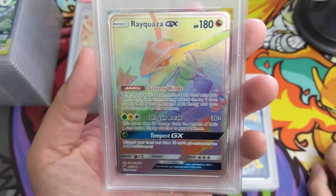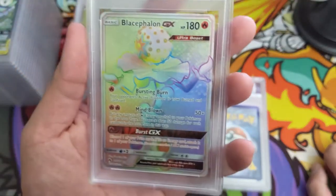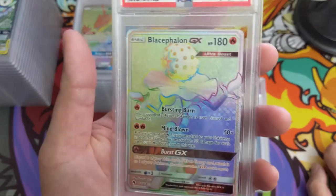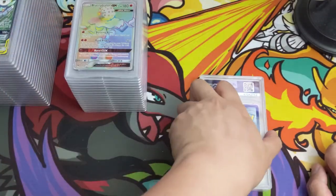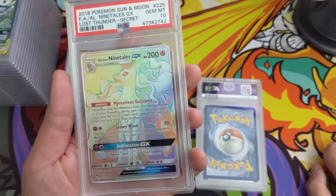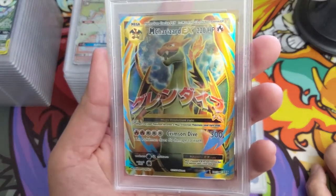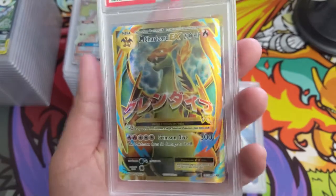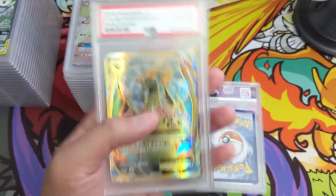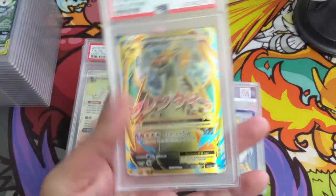Celestial Storm secret rare Rayquaza, PSA 9. I believe that was the chase card of that set. Also a Crobat and Lost Thunder Raichu — this one does have the 10, very nice, still a good card. And the Alolan Ninetales, another really cool card — Sublimation GX: if it's an Ultra Beast, just knock it out. PSA 10, really happy with that one. Oh look at this, an Evolutions Charizard — what is going on with Evolutions right now? The boxes are like 5x the price in just a month or two. Boom, PSA 10!